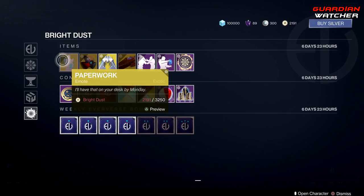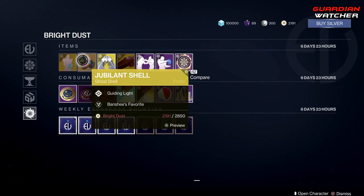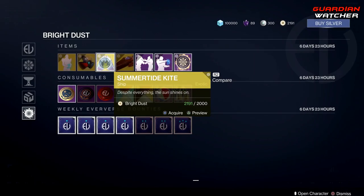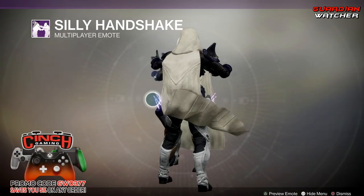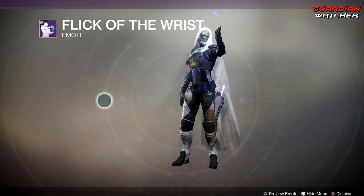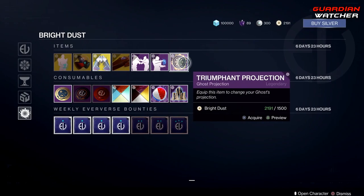For more Bright Dust items, we have Paperwork. Then we have the Drupalant Shell, which is the one I like to use. Then we have the Summertide Kite — looks like a bug. Then we have the Legacy 2 Sparrow. Then we have the Silly Handshake Emote. Then the Flick the Wrist Emote — I feel like they should have at least had a finger up and put a basketball there, because that would have been a lot cooler, but what do I know, I'm just a content creator. And then we also have the Triumphant Projection.